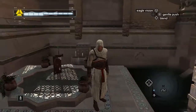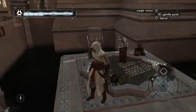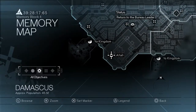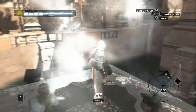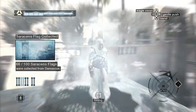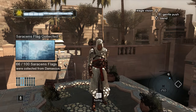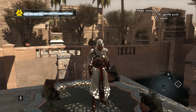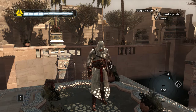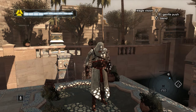And flag thirty-three you can find on this little platform in the water in the palace — quite a nice one. You find it right there on the map, so just go ahead and pick that up. And that is all of the Saracen flags in the Rich District of Damascus collected — 66 out of 100 done now. That's going to do it for this episode, so as always, thank you very much for watching. If you enjoyed the video, click that like button, make sure you hit the subscribe button and the notification bell if you haven't already done so, and I'll see you all next time.